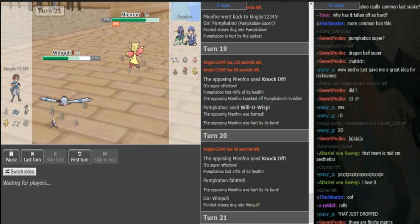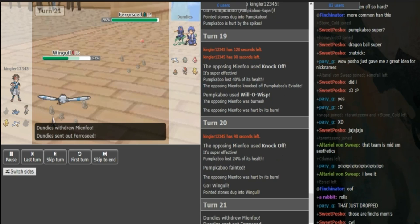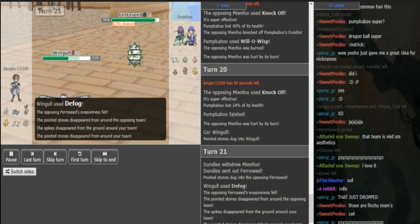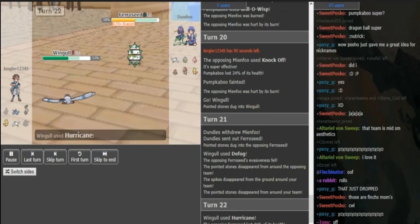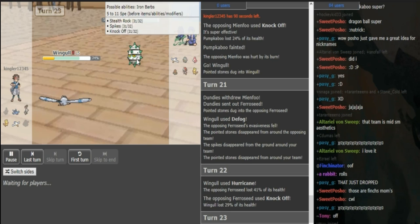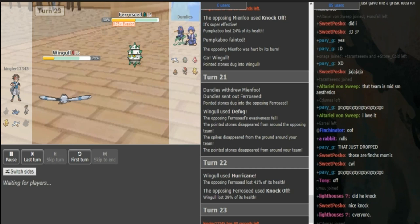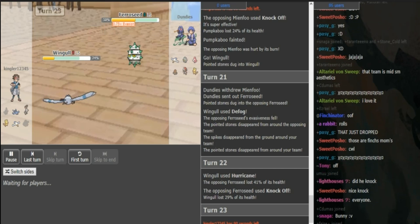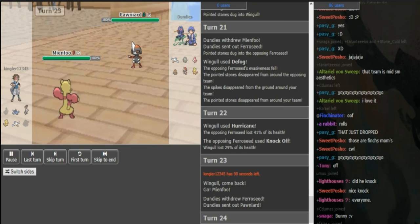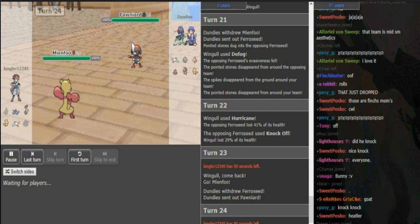This match is already looking pretty much over. Wingull can just get trapped if it's Scarf Pawniard — it can just get trapped after some Pokemon gets sacked. But Kingler still has his Ferrisseed to switch into this. He Hurricanes to chip this away, which is a good play because you weaken it for the Bunny. Now he can use Z-Fly if he has it. Dundies should predict that for sure and go to Pawniard. But if you can remove Spritzy for the Bunny that would be huge, because that's the only Pokemon that can really put in work and turn this game around for Kingler.